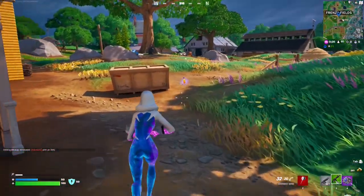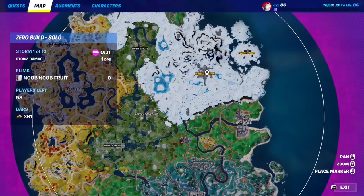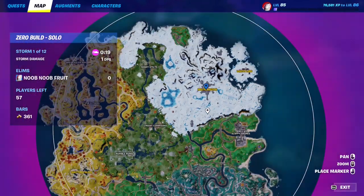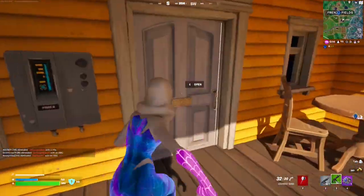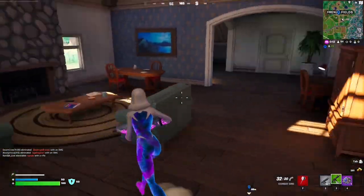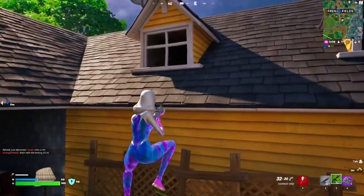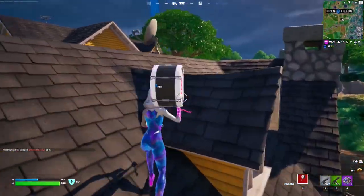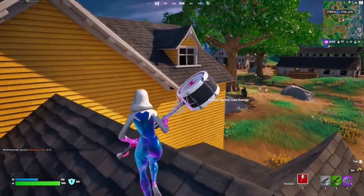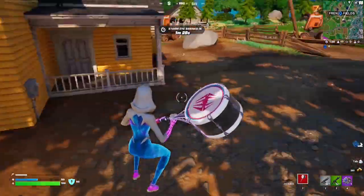For this quest, you have to open chests or ammo boxes at Frenzy Field or Brutal Bastion. Go to either location and just roam around opening random chests and ammo boxes — there should be a bunch. They don't usually loot everything, so there should be plenty left when you first land.